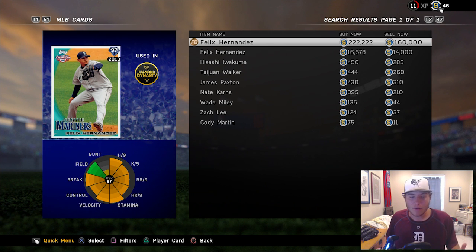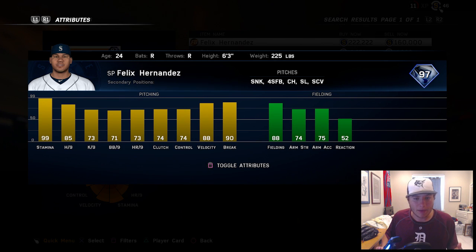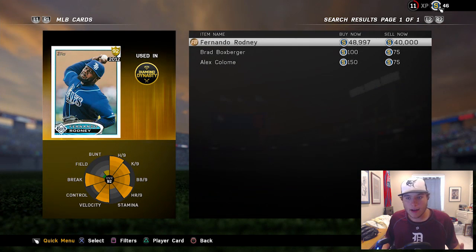Starting with this one right here: 97 overall Opening Day Flashback Felix Hernandez, going for 222,000 stubs at this point in time. He is at 99 stamina, 88 velocity, and 90 break — this card would be absolutely nasty.